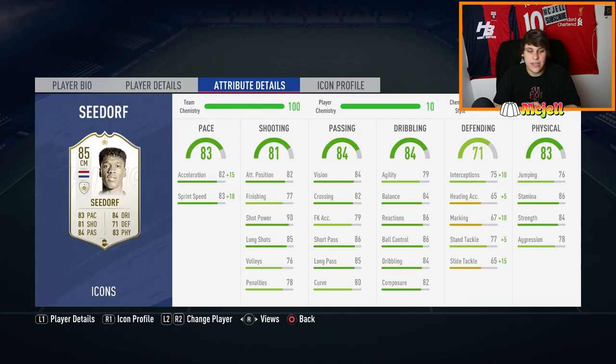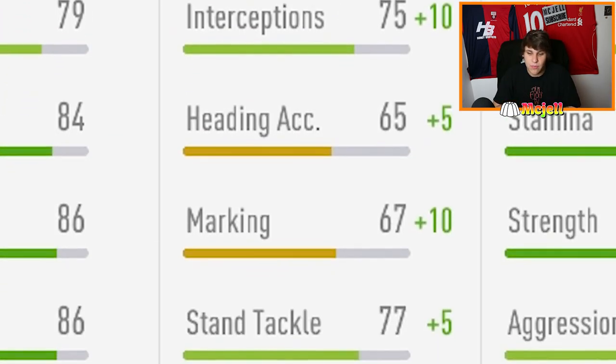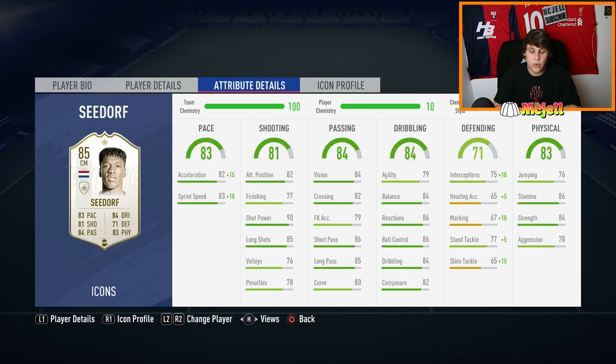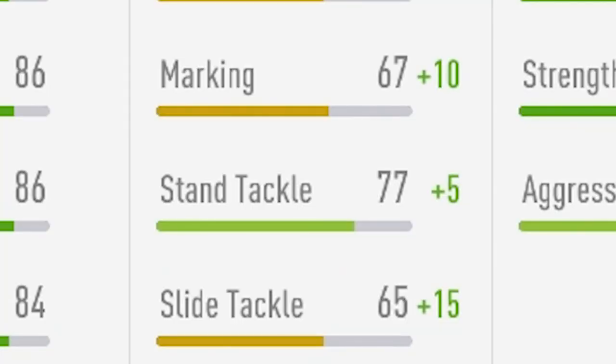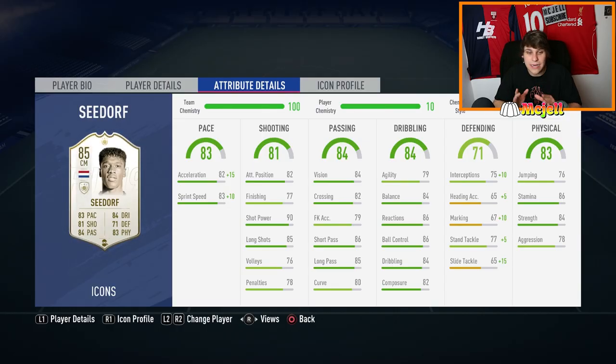84 strength — he's so good at pushing people off the ball. The one stat he is lacking in a little bit is defending, but personally I don't think it's a big problem. The only two that are really important are interceptions and standing tackle. I don't think heading or slide tackle are that important for a centre mid. With the shadow on, he has 81 standing tackle and 85 interceptions. I think he might even be a little bit better than Gerrard, just because of that pace and strength. He's able to push everyone off the ball and stay with the faster players. I absolutely love this card defensively.